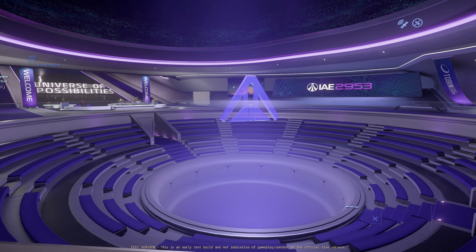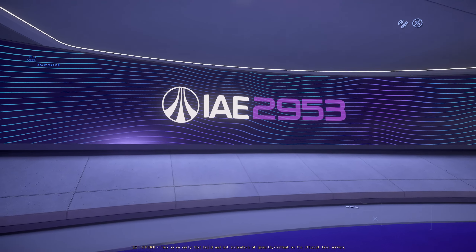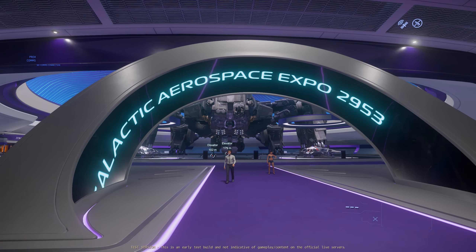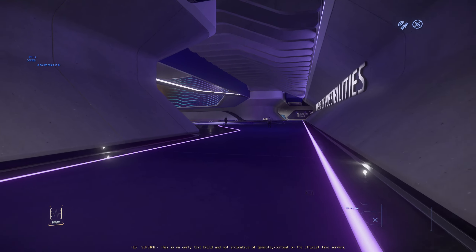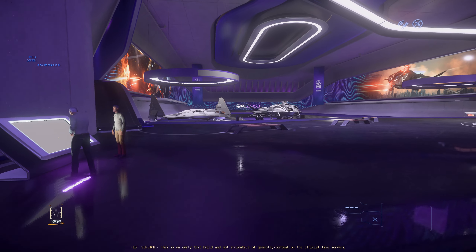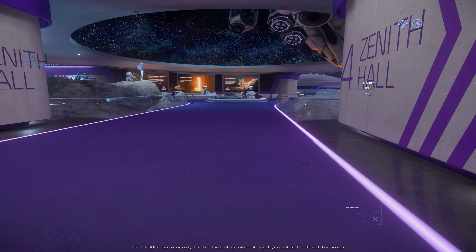With the Intergalactic Aerospace Expo knocking at our wallets, CIG is gearing up for their biggest payday of the year and possibly the entire project, as players get their chance to take a look at every ship in the game magically teleported inside gigantic rooms. This year, as you do your wind sprints across this massive venue to admire ships of all shapes and sizes, be sure to take a break and witness the majesty of these exciting dioramas.